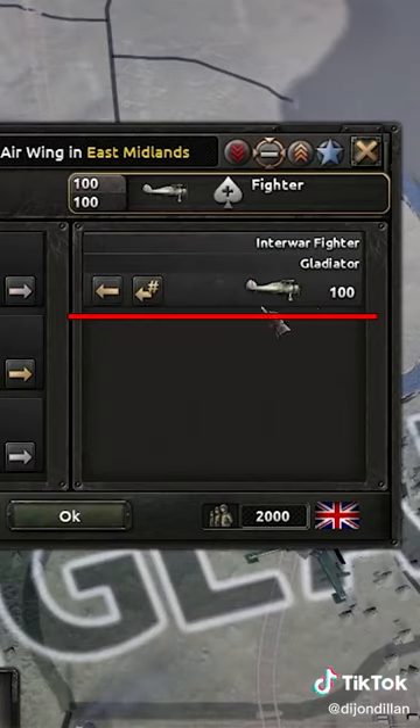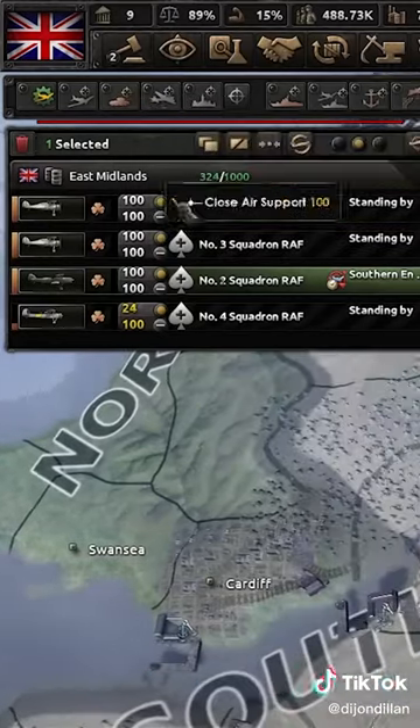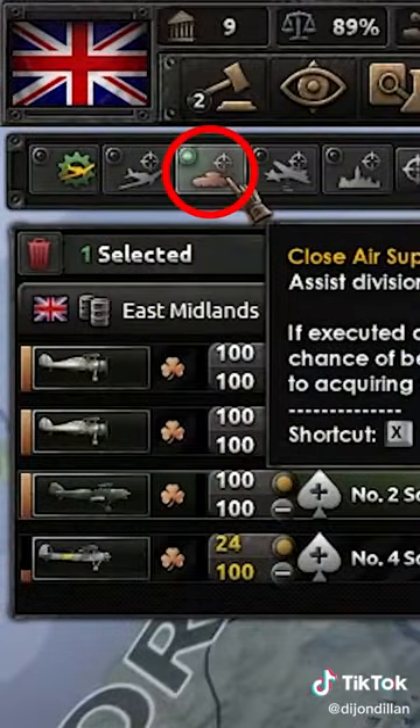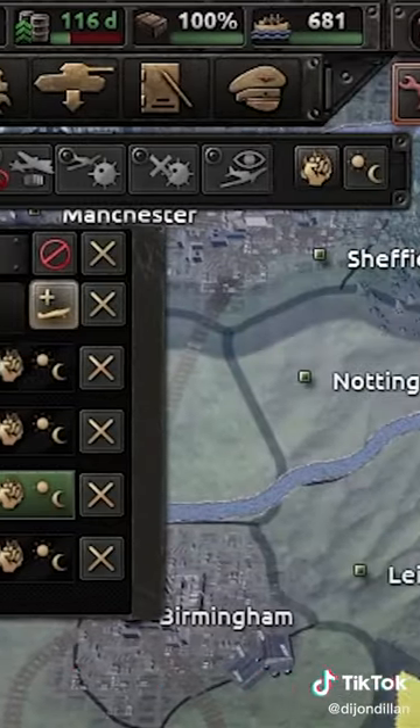You're never going to want to make your air wings more than a stack of 100, because 100 is the most efficient. You're going to want to make sure that you're using these top missions up here. Since I have my CAS selected — close air support — that's all you do with it. You don't select multiple missions; you only ever assign them to one mission at a time.